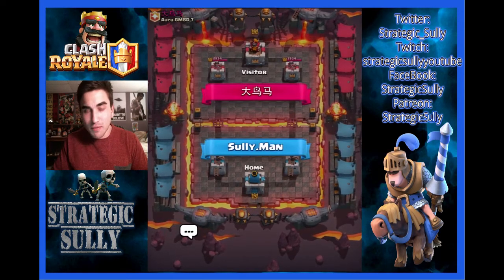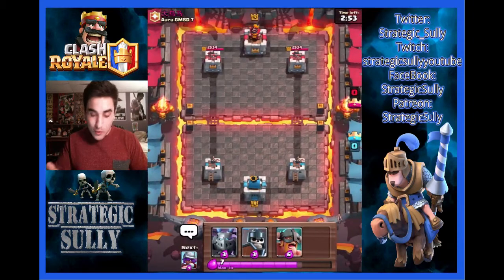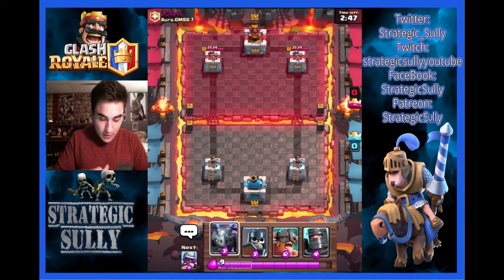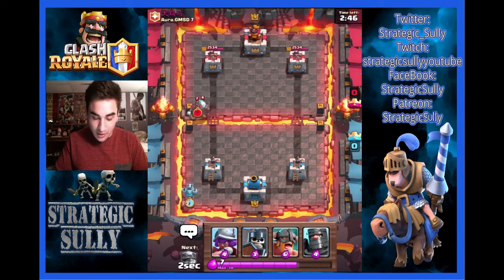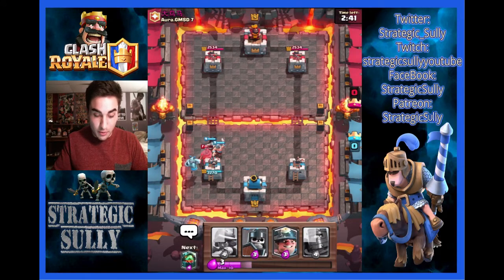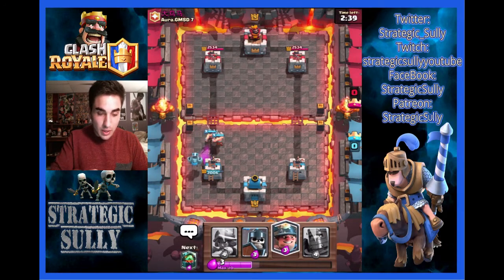I have never used this deck before. I don't know what we're going to do for a push really. We have Elite Barbarians. We have two Princes. We also have the Inferno Dragon. This is definitely going to be an interesting style of play. Let's drop Elite Barbarians right here — it's going to get rid of the Ice Spirit very early. We're going to see what he does next.